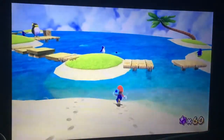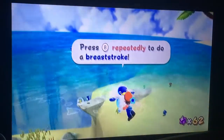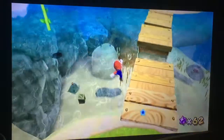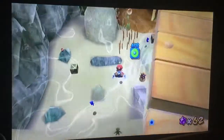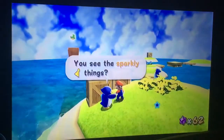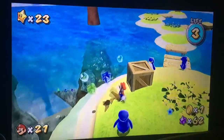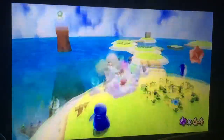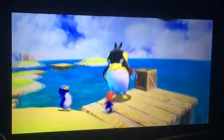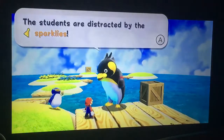So I'm going to have to try to do swimming in this one. This ought to be a little uninteresting. Press B repeatedly to do a breaststroke. You see the sparkly thingy things? The giant penguin — the students are distracted by sparkly.